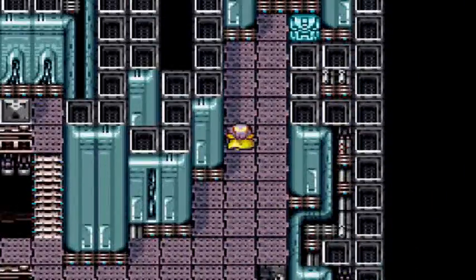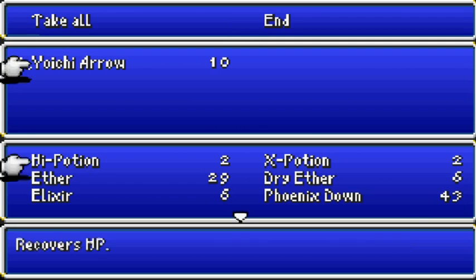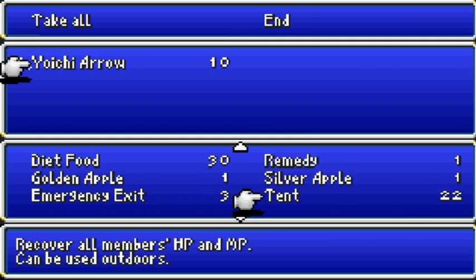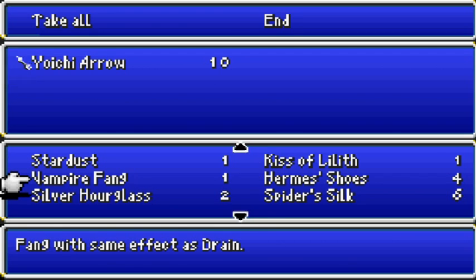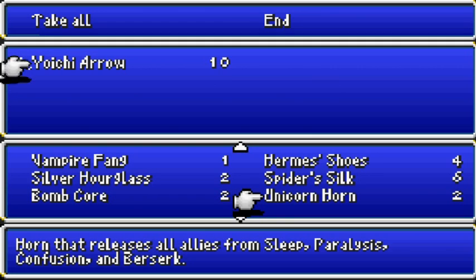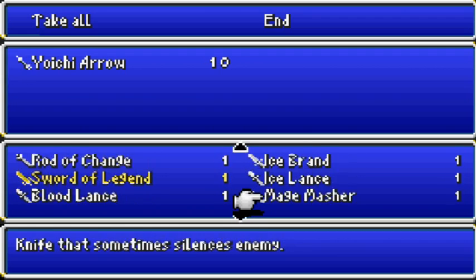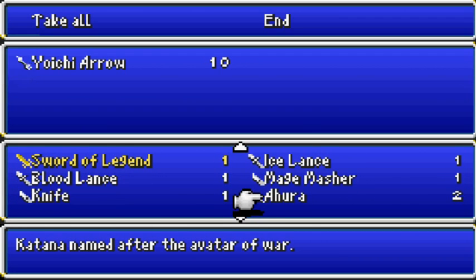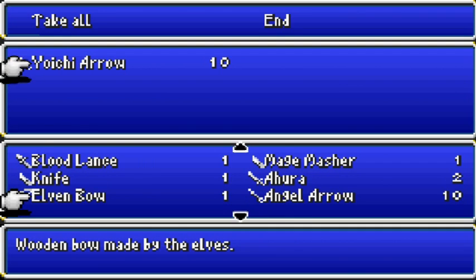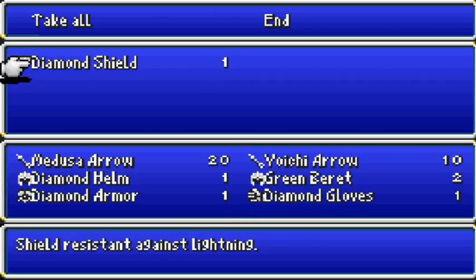Fusoya is pretty much out of magic. There's nothing I really can get rid of. Yeah, that's fine.